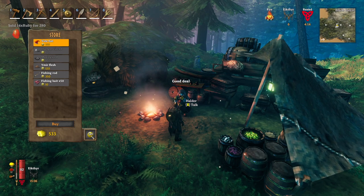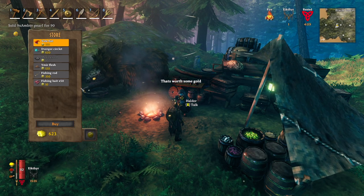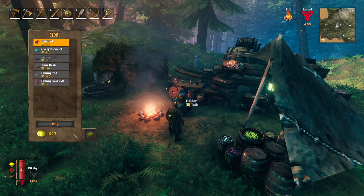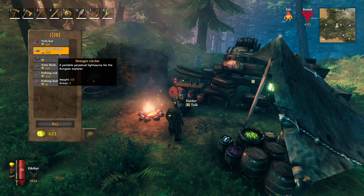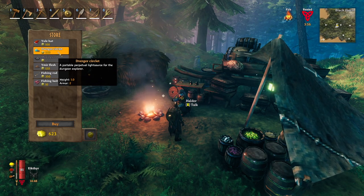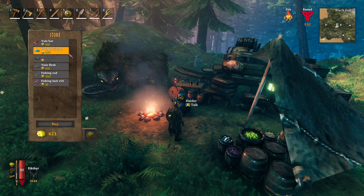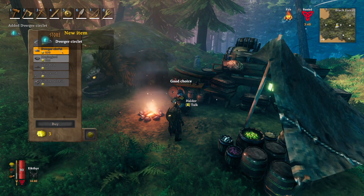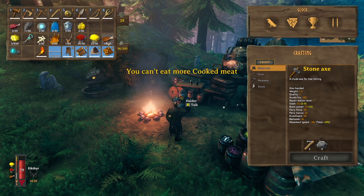Let's sell. I just sold all my rubies. Now I'll sell all the amber pearls — that's all I have to sell. But now I have enough money to buy some stuff. What is this? A portable perpetual light source for the dungeon explorer — yes! That's like a headlamp. That's what I want. Let's buy that. It's not going to leave us with money to buy anything else, but that's fine. Got a headlamp for dungeons now.